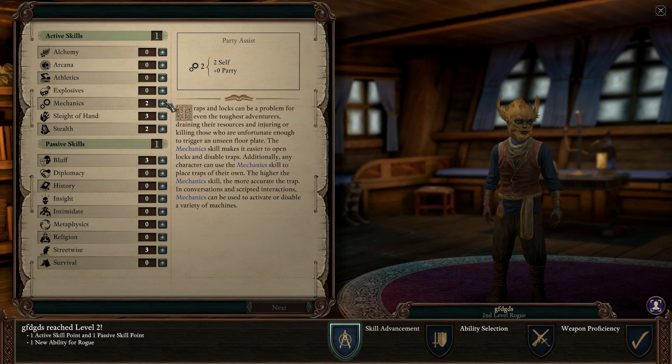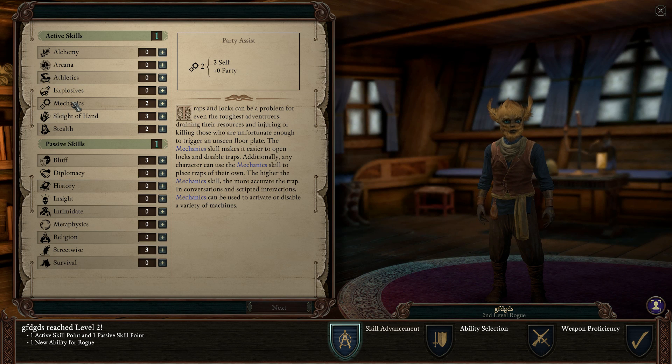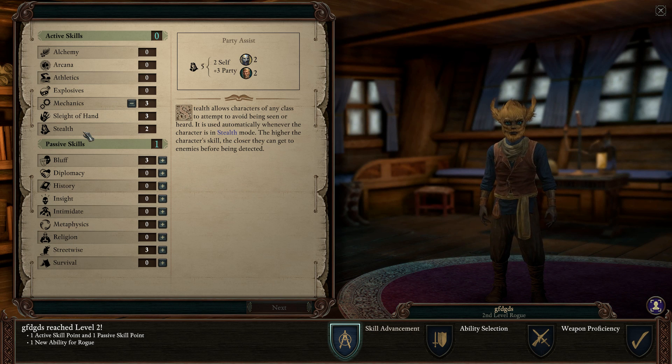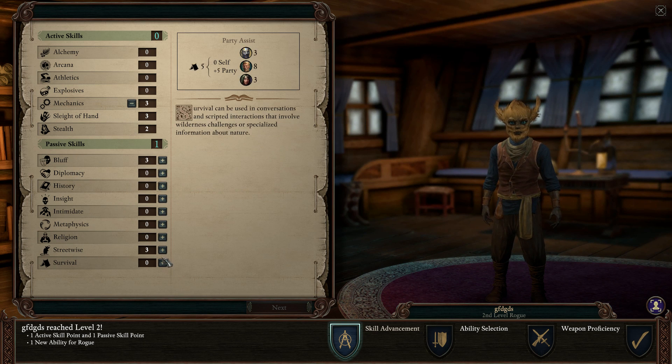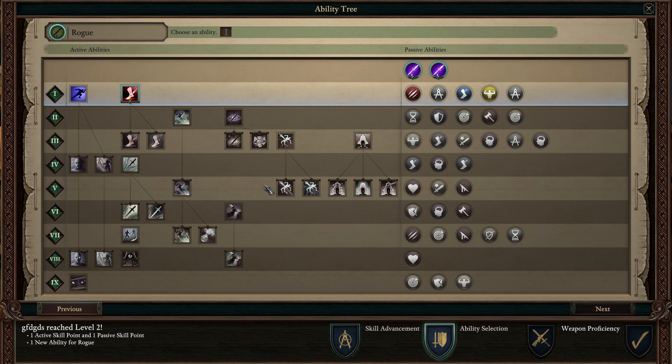What is important for rogue: mechanics and sleight of hand. Sleight of hand — you steal with it. Mechanics — you disarm traps and pick locks. Very, very important. I would put like two points into mechanics per level: level two mechanics, level three mechanics, level four sleight of hand, then stealth — also very important. All three — mechanics, sleight of hand, and stealth — are equally important. I give a slight advantage to mechanics. Bluff and streetwise are very good too — one point to bluff, next level streetwise, and so on.